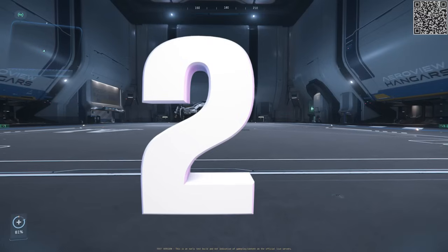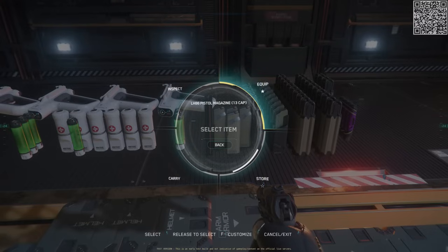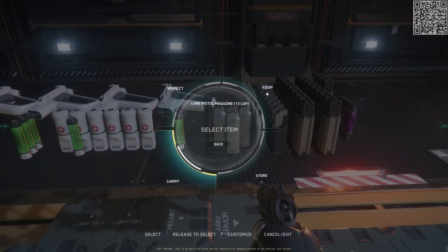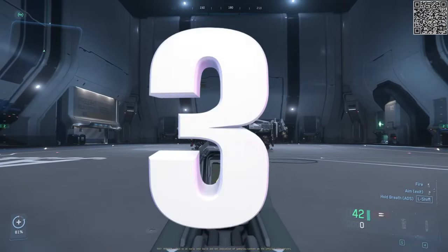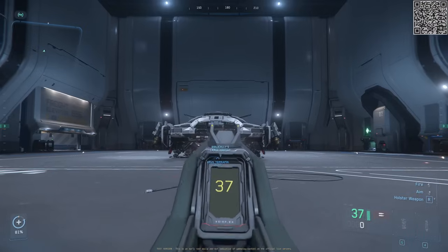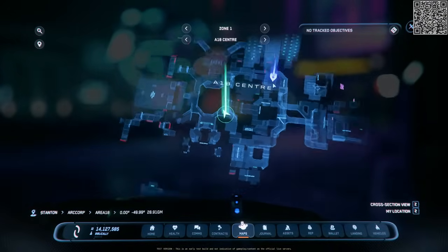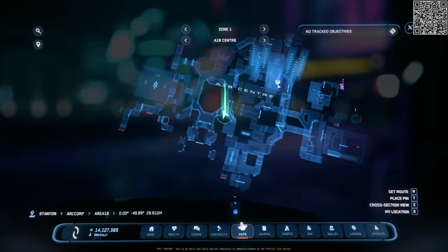The reticle option labeled 'equipped' puts ammo clips on your person, while the option labeled 'store' puts ammo in your backpack. Reloading a partially loaded clip will actually change it out for a full clip and put the partially loaded clip back in inventory.